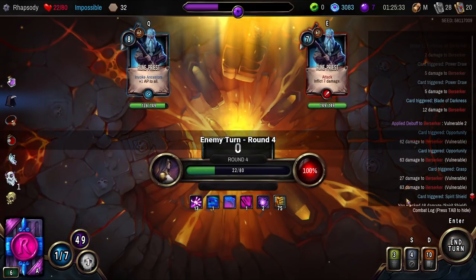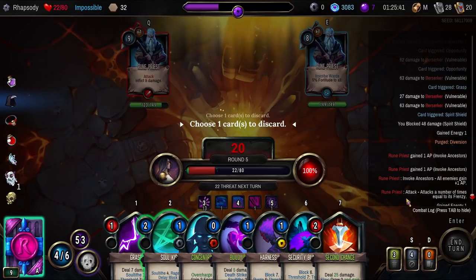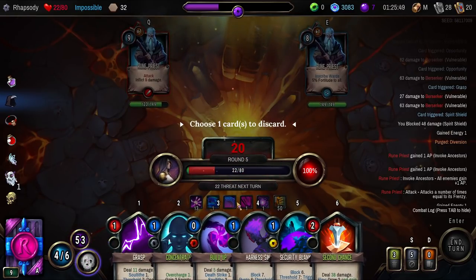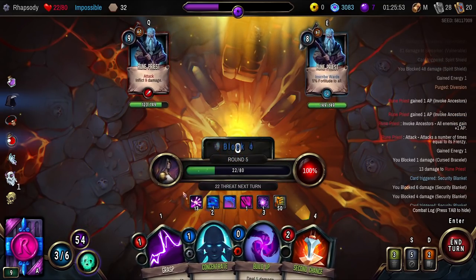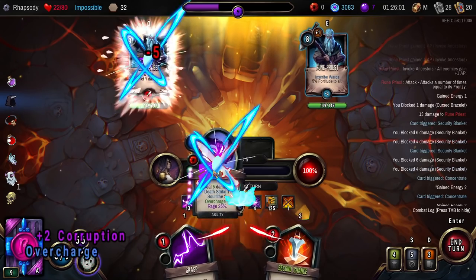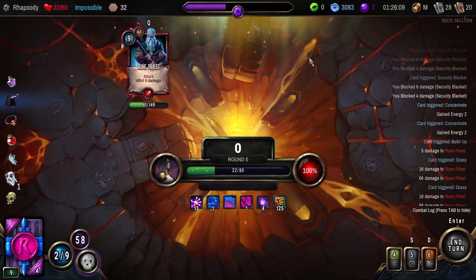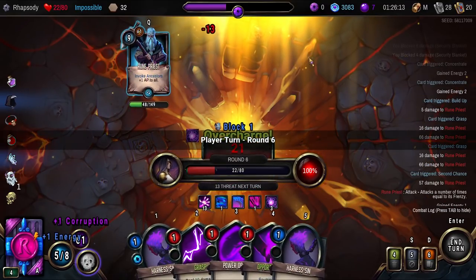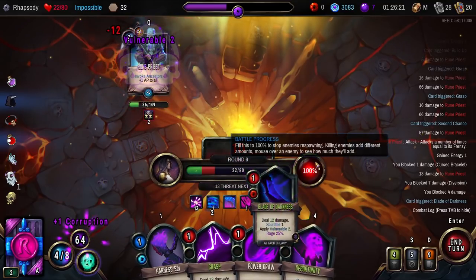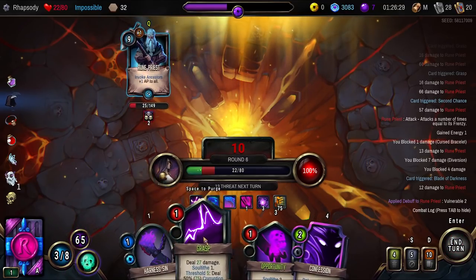Purging two of those gave us some block — not enthused to see the two cards I can't cast. That means the purple flask is not going to trigger this fight. I'll discard both Harness Sins. Blade of Darkness is nice, but I'm going to draw more cards right now. Perfect — guess I'll full block and purge that card then. You got me, game — you got me damn good. Deathstrike. I can get a second Deathstrike this turn if I really want it. I don't think I will take that opportunity. Instead we go with Build Up. Grasp for lethal. Second Chance for damage and then follow up in the future.